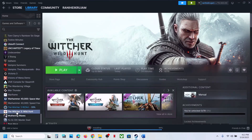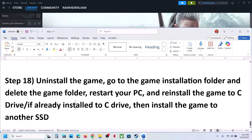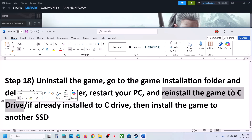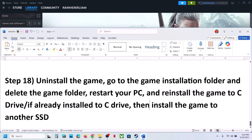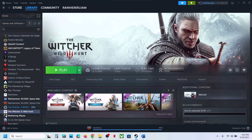If nothing is working, the last step is to uninstall and reinstall the game to a different drive. Right-click on the game, select Manage, click Uninstall. After uninstalling, go to the game installation folder and delete the remaining game folder. Then reinstall the game to the C drive. If the game is already on the C drive, try installing it to another SSD. One of the steps shown in this video should help you run the game on your Windows computer. Thank you so much for your time — please like the video and subscribe.